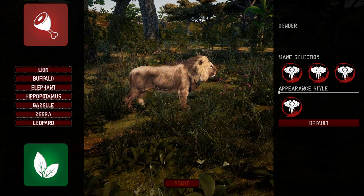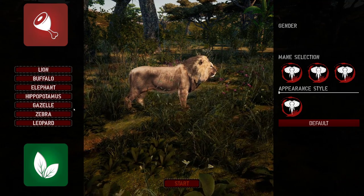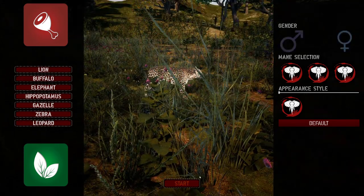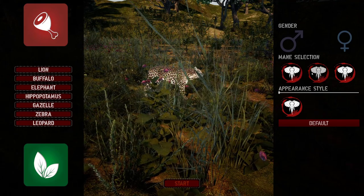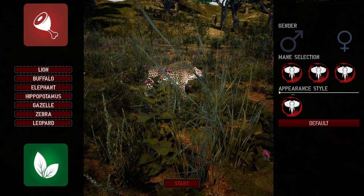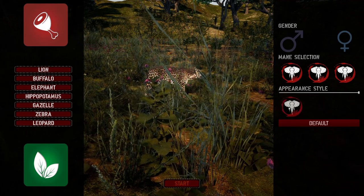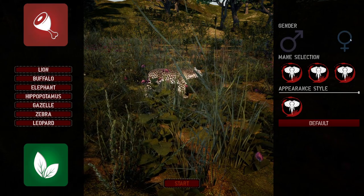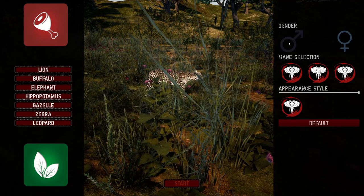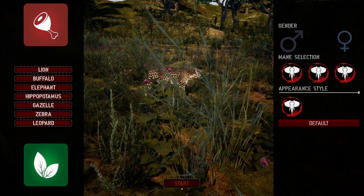So we got the meat right here — I'm not too sure that does anything. Then you got the leaf, that's pretty new. I don't remember that. Anyway, let's pick the leopard. Check him out. Let's see appearance. Okay, so there's definitely a darker and lighter option. The male is definitely a little bit bigger than the female — kind of hard to tell with that grass, but you can see it. Alright, let's get started.